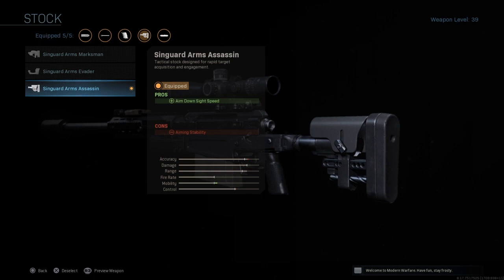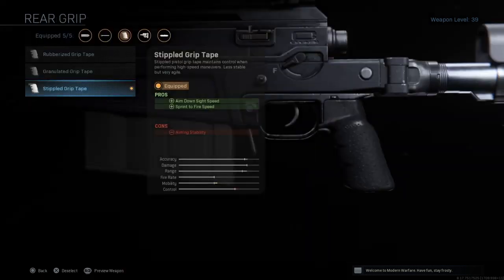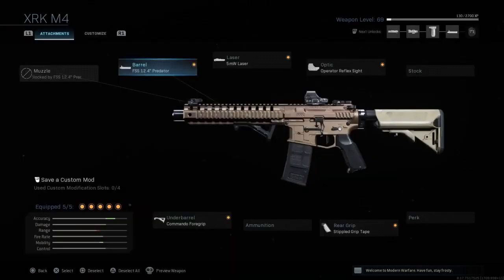If you can't aim a sniper you kind of really need to go back to boot camp, just saying. For the final attachment it will be the stipple grip tape rear grip, because not only does this give you ADS speed, it also gives you sprint-to-fire speed. Say for example you're running through a field, someone spots you, you want to stop running as quickly as possible and bring up your scope and fire. This does decrease aim stability but it's not a dramatic difference — it shouldn't really affect you.